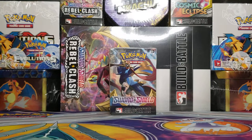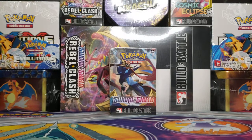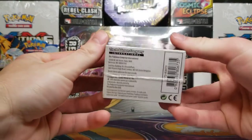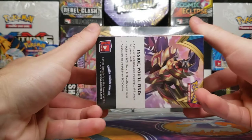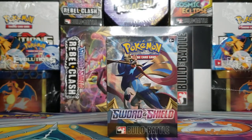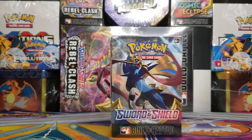Hey y'all, once again today we have the built-in battle pre-release box for the Sword and Shield base set. I did not open this up when the set first came out, as I did not start opening cards until about a month into its release, so I got a little behind. These pre-release boxes are sent out two weeks before each set is released to local game shops where they have tournaments. Each of these boxes contains four packs of the set as well as a special promo card, which is an official black star promo card.